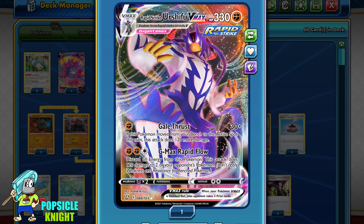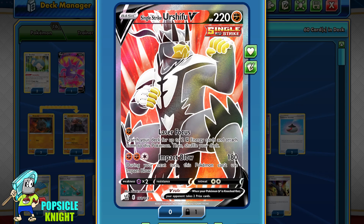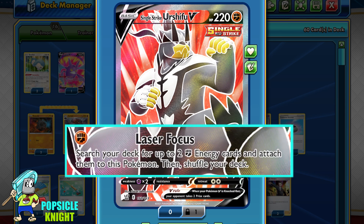For the most part, our primary attacker will be Rapid Strike Urshifu VMAX. However, there are some things that Rapid Strike Urshifu can't accomplish that Single Strike Urshifu can. Single Strike Urshifu V has 220 HP with 2 attacks. The first one is Laser Focus — for 1 Fighting Energy, it doesn't deal any damage, but it allows you to search your deck for 2 Fighting Energy and attach them to this Pokémon.